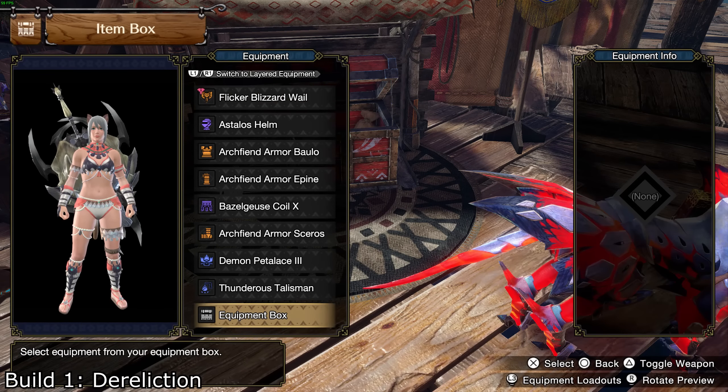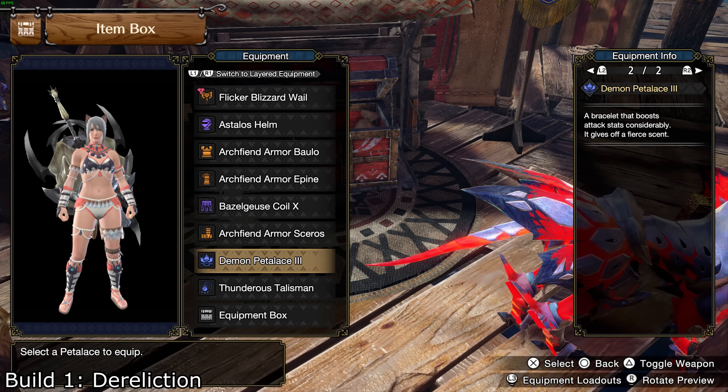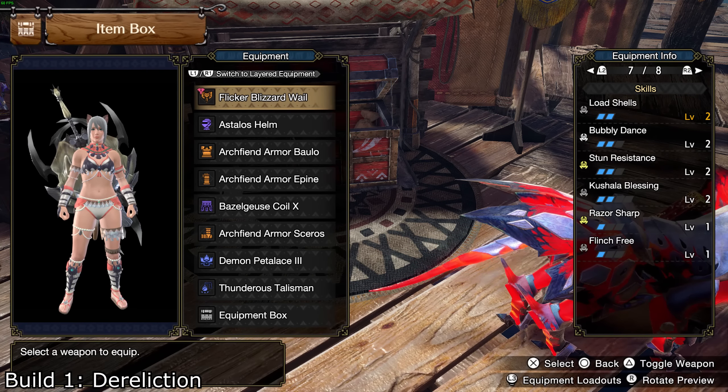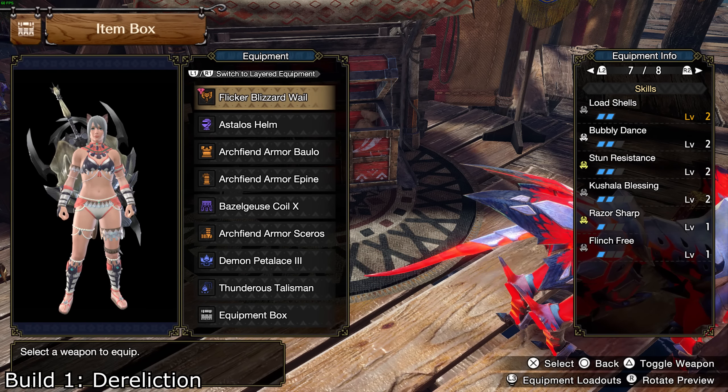Build 1 is a basic dereliction set: dereliction level 3, ice attack level 5, Kushala's Blessing level 2, element exploit level 3 — which are the key skills to boost your element as high as possible.